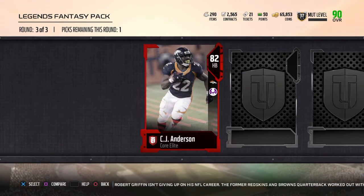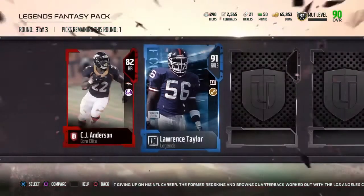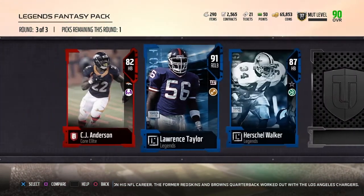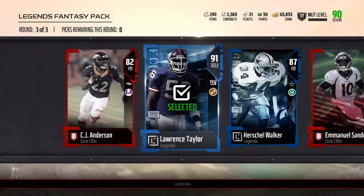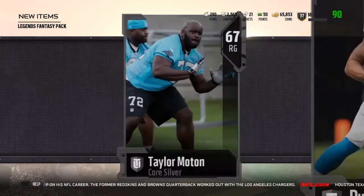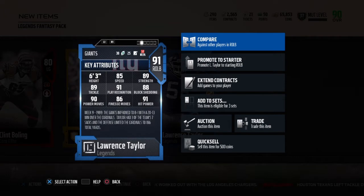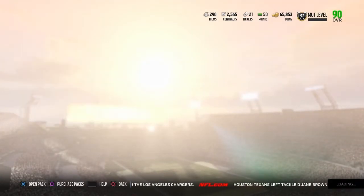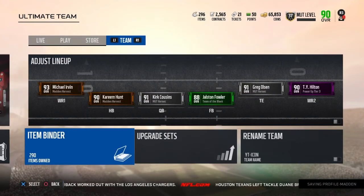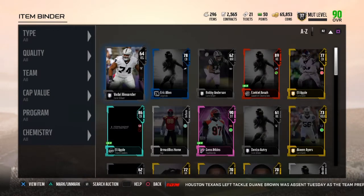Final round of the pack opening. Oh — is that good? I'm pretty sure that's really good — 91 Lawrence Taylor! Oh my god! Let's look at his stats: 85 speed, 89 strength, 89 tackle, 90 power move, 86 finesse move, 91 hit power, 91 play recognition, and 88 block shedding. I'm pretty sure that's the second most expensive one. Let's go to item binder and check newest — I think that's a really good pull.